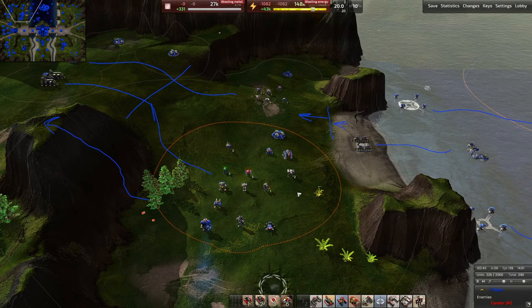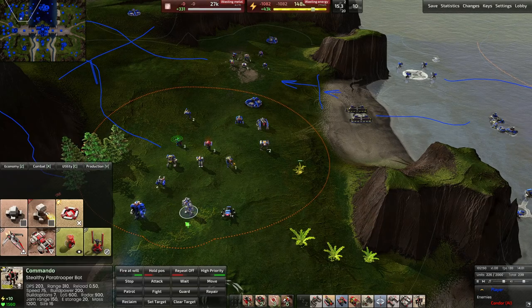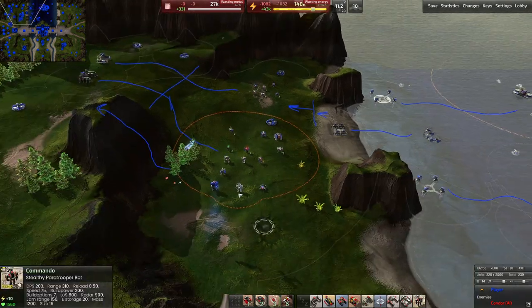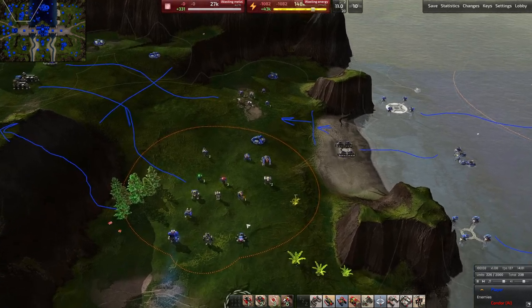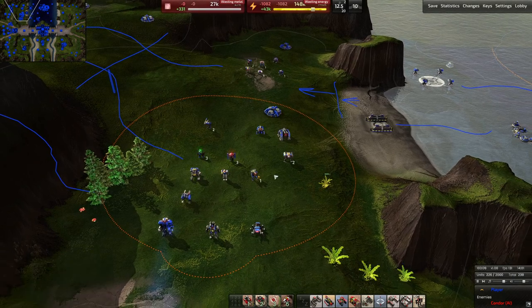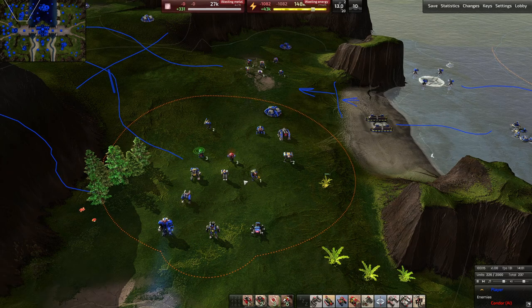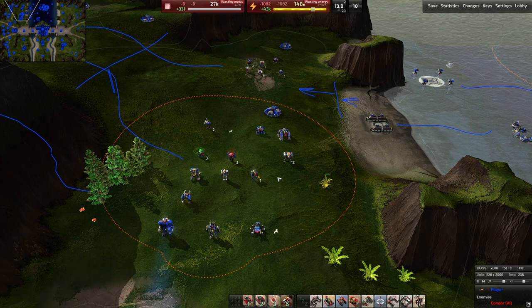That was an extremely long-winded explanation, but there's a lot to cover with the bots. Cortex has an extremely elaborate set for their bots. That concludes the T2 bots. If there's anybody in the comments with more experience with Cortex, please share helpful tips and insight, since I'm typically an Armada player with a little less familiarity — maybe half as many games played with these units.